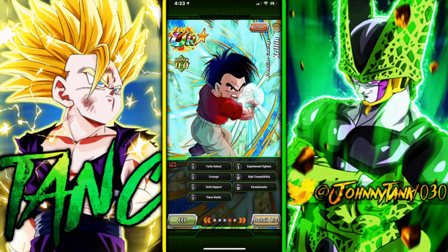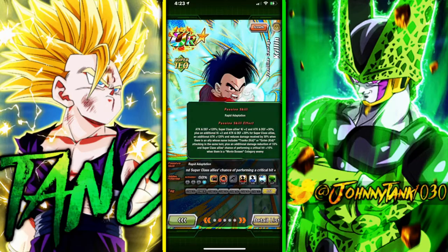He's basically going to be a floater Movie Hero. What you need to do with him is get his full passive active - to do that you need to have Trunks and Goten on the same turn. He ends up giving Super Class allies 2 Ki and 30 attack and defense, then an additional 2 Ki and 30 attack and defense, so he'll be giving 4 Ki and 60 attack and defense if there's a Trunks and Goten attacking in the same turn. If you're up against Movie Bosses he does get damage reduction, which is not a common thing. We don't have too many Movie Bosses so I wouldn't worry too much about it.